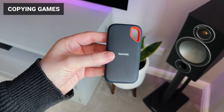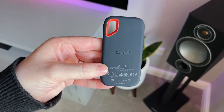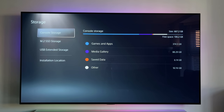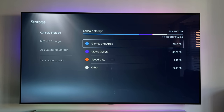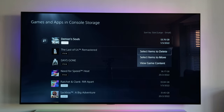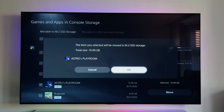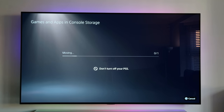I mentioned earlier that I'd installed all my games on either the original PS5 storage or external SSDs, so we need to copy those back onto the new drive. Copying games from the internal SSD is rapid — crazy fast, sometimes a matter of seconds. Astro's Playroom, for example, is 11 gigabytes in size and it took just 8 seconds, while Cyberpunk at over 50 gigabytes only took 31 seconds.